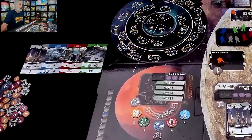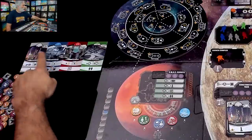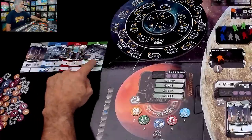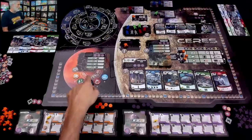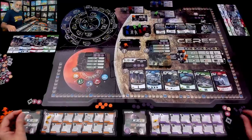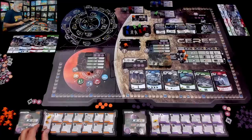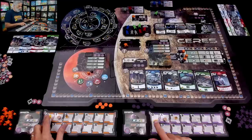At the beginning of the year everything rotates and we get our income, which means we look at our buildings. At the beginning of the game everybody gets the same income: our launch site gives us two ore, our main factory gives us one ceramics, our main lab gives us one power, and our main office gives us one influence with the Martian Council.